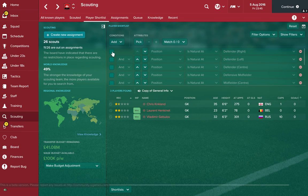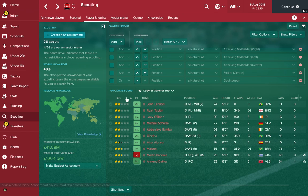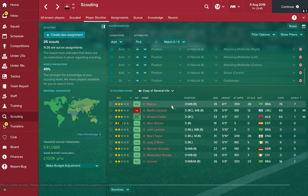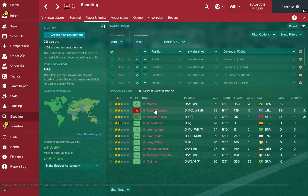Next up we'll go to right back, and we've got some great options. First of all there's Maikon — a fantastic right back who's played 76 times for Brazil and scored 7 goals. He's 35 so he's getting on a bit, lacking a little stamina, but he's still got his pace, technical and mental attributes. If you've got very little cash to spend, he's definitely worth trying to get in.